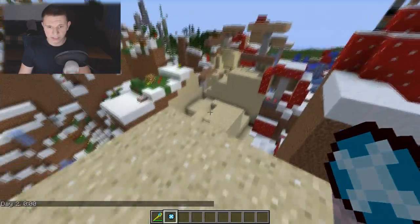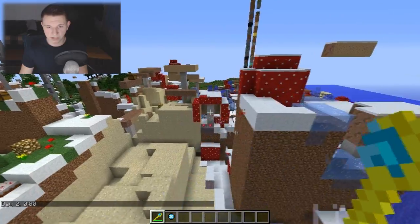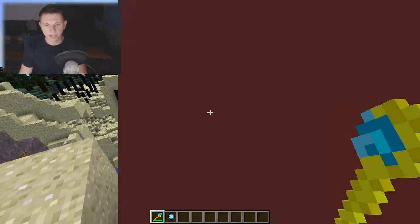The awesome thing about Loki is he actually leaves particle effects when he's flying. That's kind of awesome. And he can also do this — it can explode. Let me try to hit a cow. Come on, cow. I know you want it.